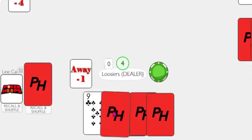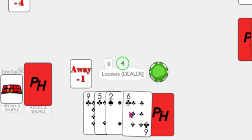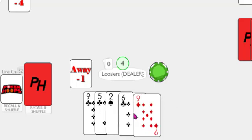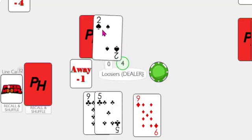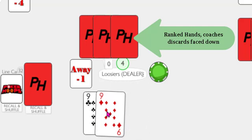Each coach picks up his hand and selects the cards he wants to keep. Coaches must keep at least one card — it does not have to be an ace — and may choose to keep up to five cards. Any discards will be placed face down. This is called the first half.